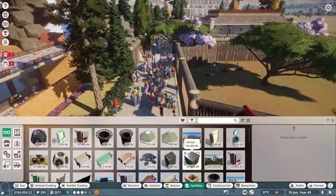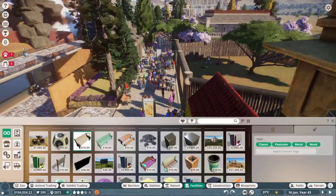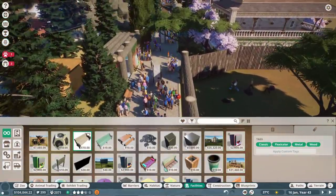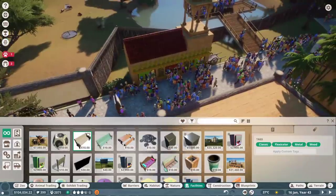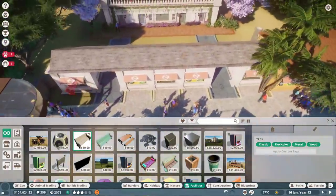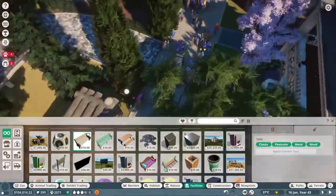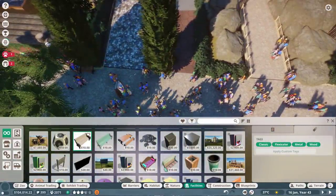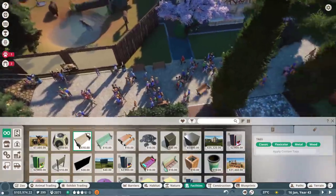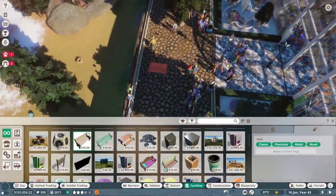We need some benches - I deleted all the benches earlier. There's been a lot of deleting done. We also need quite a bit more decoration going on through here. We're going to add one bench here under this tree, and we'll get to this area too. People love benches, ladies and gentlemen, it's just a thing.